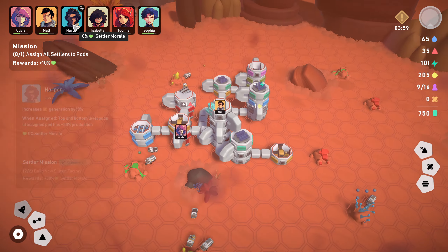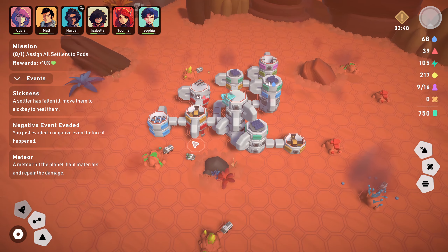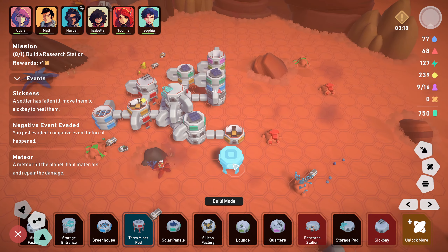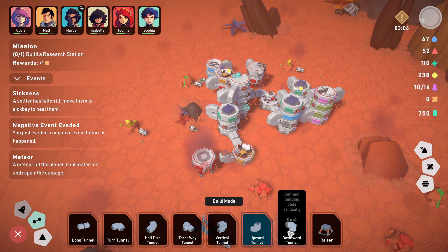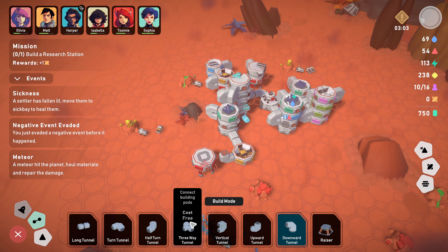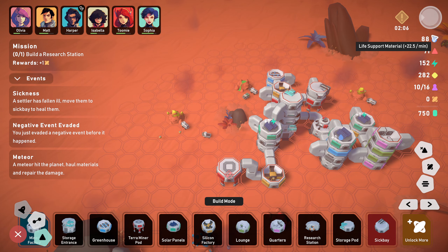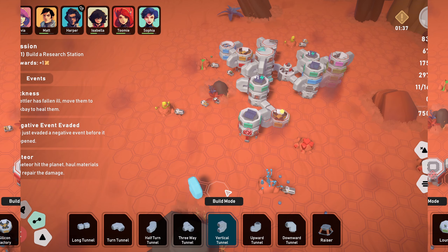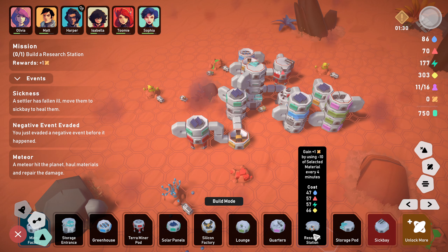Settler mission - use additional razors, done. Build new silicon factory - we need two. I might build another silicon factory to satisfy him. I'm going to keep the things over that way. Let's get a tunnel on it - that's him done. What's yours? Spend resources - that's nearly done anyway. Spend 300 power, okay. They're all assigned. Harper's sick - can I assign him to the medical bay? Treat six settlers assigned to it in 10 minutes. You kind of want to start your stacks with the terra miner pod.